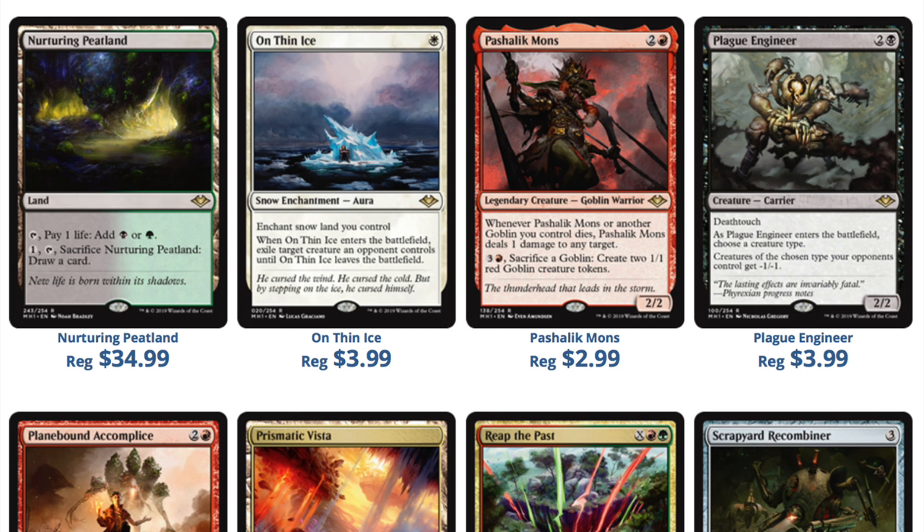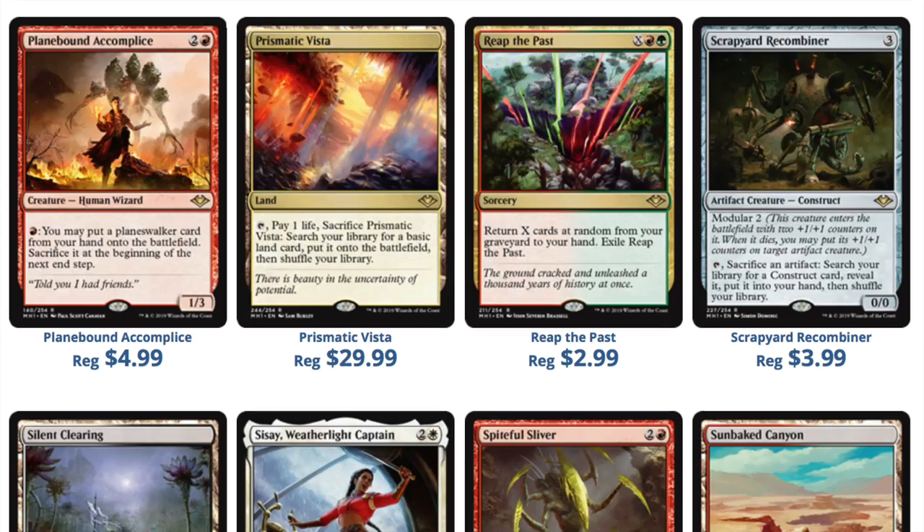We're treating the prices as if these cards were going to Standard, but they're not. A lot of these prices — even the $12.99 Archmage's Charm — that's not that good in Modern. It's not $12.99 good. Yes, it gives you options and reminds you a little of the version that costs one more generic mana, but it's not $12.99. I would suggest waiting.